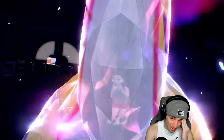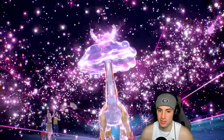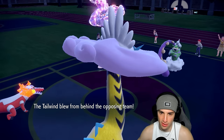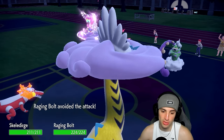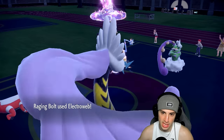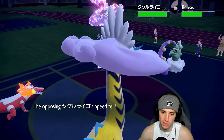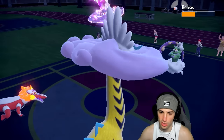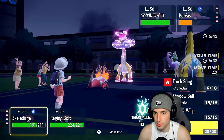The Tailwind is going to fly. I expect a Draco Meteor but they go for Snarl instead — Raging Bolt dodges it. Not too bad. I have Snarl myself and Electroweb fires, slowing them down and boosting my Special Attack back to normal. So we're even on Special Attack now — just going to Roar that Tornadus out.